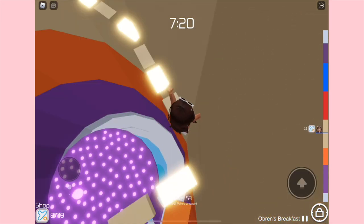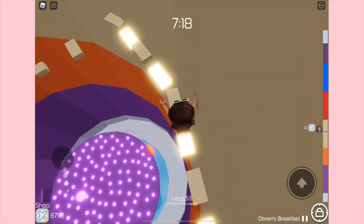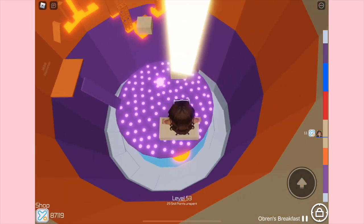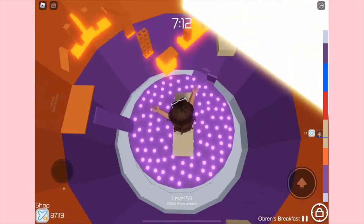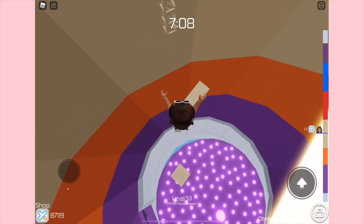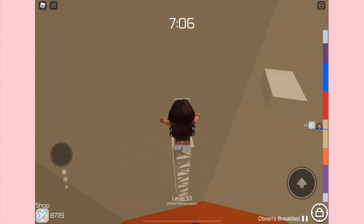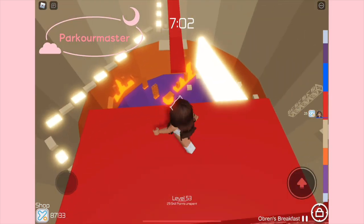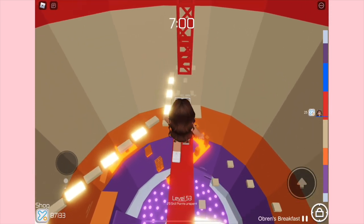For this third section I believe it's called Boardway Breakaway. I don't really know what that name is supposed to mean, but all I know is that you have this rotating or spinning laser block and you just have to avoid it and jump on the little platforms.